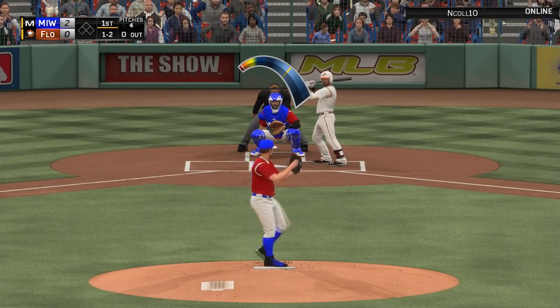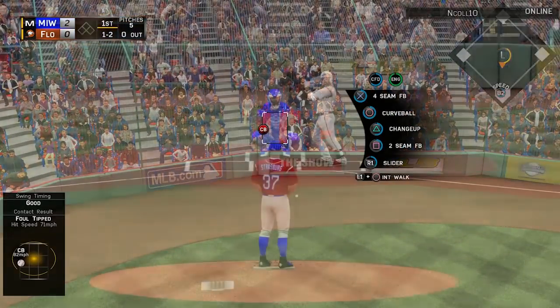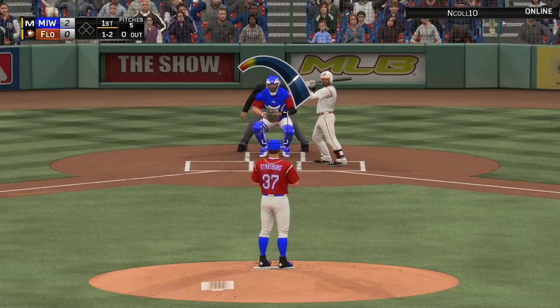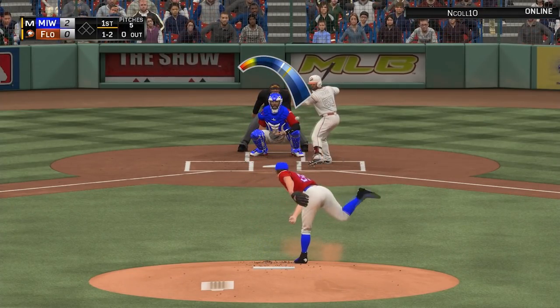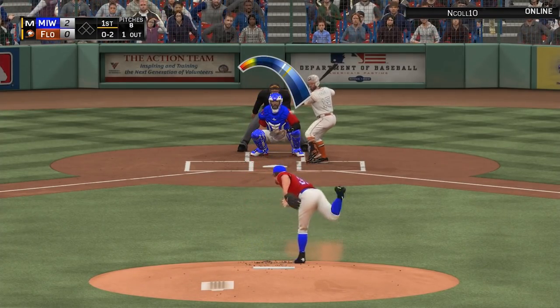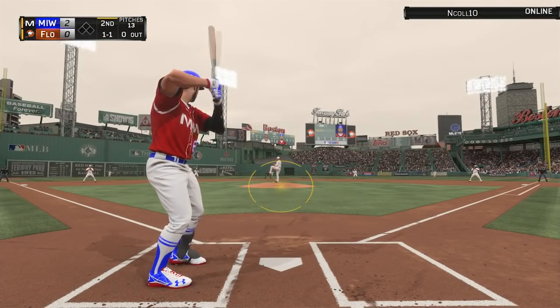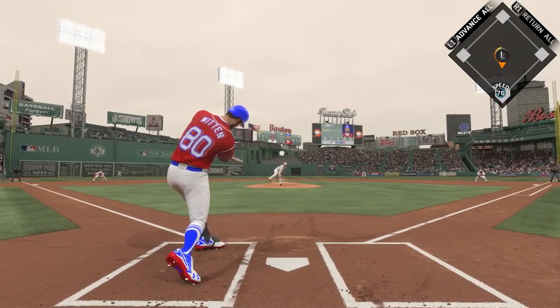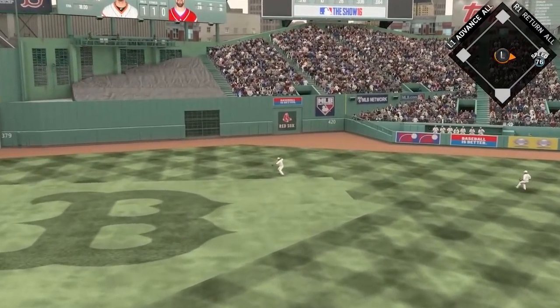Putting up a two spot is definitely huge, especially when you have a pitcher like Steven Strasburg on the mound. We have their leadoff hitter in a 1-2 count, going right back to the breaking ball because he does have a good one — and see you later, we are getting the strikeout to lead off the game. The next hitter we go with the cheese high and he swings right through it, so he gets two strikeouts in the first inning — definitely what I expect to see from Steven Strasburg.